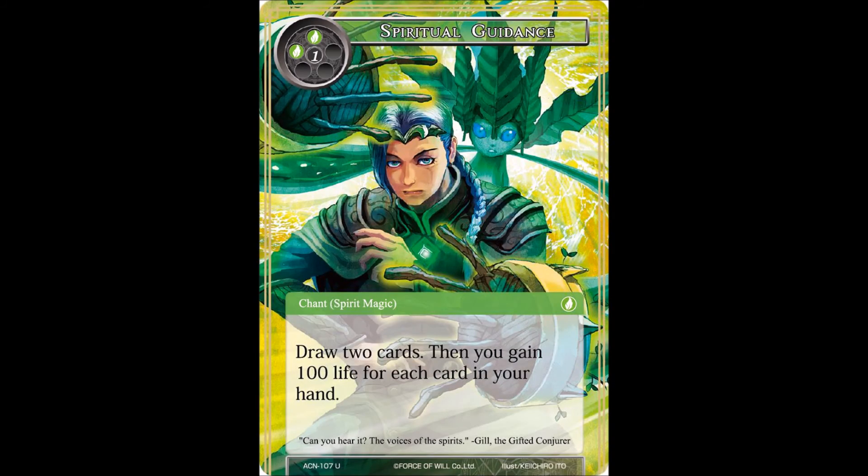Next, and I think this is our final card - we have Spiritual Guidance, a 3-drop chant spirit magic. It is two wind and one void. Draw two cards, then you gain 100 life for each card in your hand. That is quite a nice little effect. A couple of people pointed out that the card art looks heavily like JoJo's Bizarre Adventure - the elemental looks a bit like a Stand. The flavor text reads 'can you hear it? The voices of the spirits.' It's a really nice card. Any kind of life gain in green is always nice, and card draw is very valuable - usually blue and green are the ones that mainly draw cards.